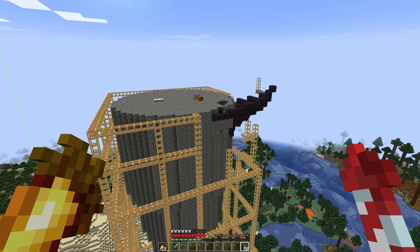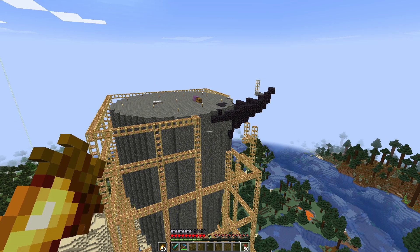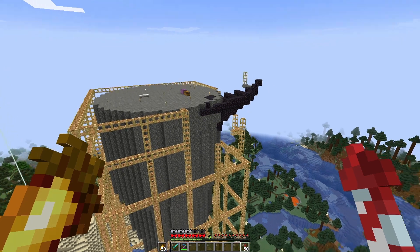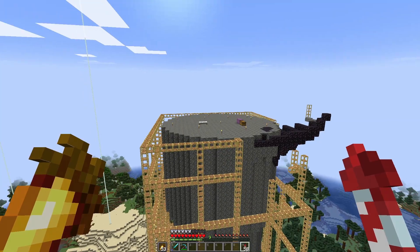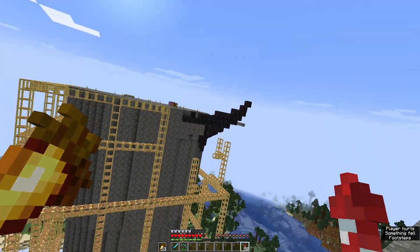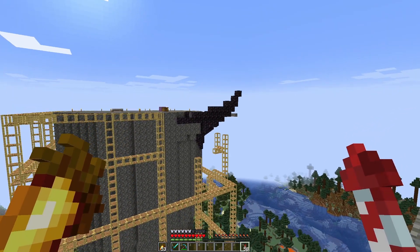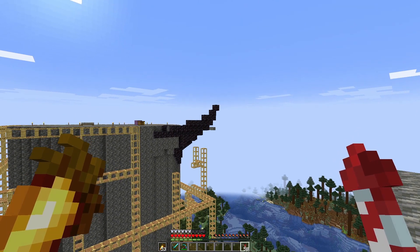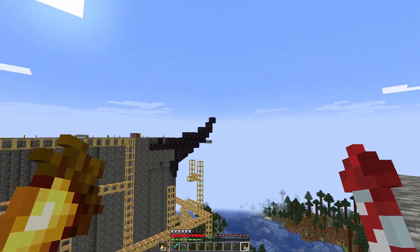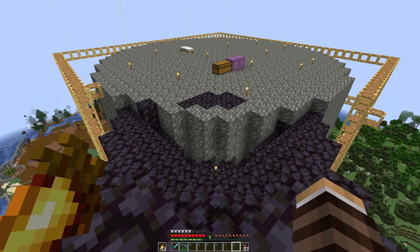Do you ever start a project and then realise that you are wildly out of your depth? That's what I've realised with this project here. The idea is to turn this into the Devourer from Prayer to the Gods. I really cannot build spikes at all. I've been trying different ways of doing spikes for several hours, come back to it after a day or so of looking, and I just can't seem to get a natural-looking spike. I'm going to put this project on pause for now.